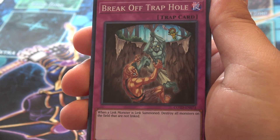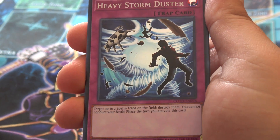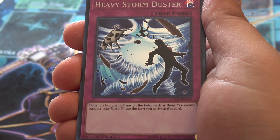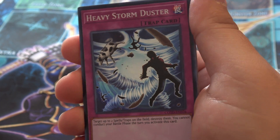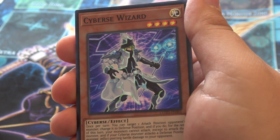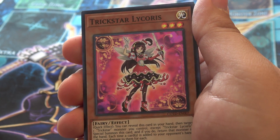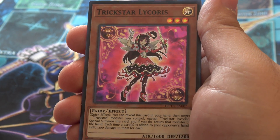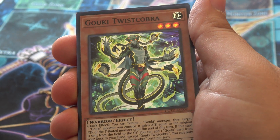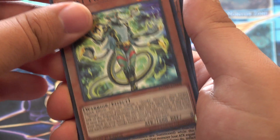Break Off Trap Hole — already trying to counter the Link Summons. Heavy Storm Duster — definitely something I would suggest picking up a playset from the set. Target up to two Spell/Traps on the field and destroy them. You cannot conduct your battle phase, but it's not going to matter if you're hitting their cards going into the phase. Cyverse Wizard — a lot of people are talking about Cyverse decks; I don't think they're quite ready yet, but we're getting their first support. Trickstar Lilybell Chorus — definitely one of the other better Trickstars in the set. Goki Twist Cobra — the hollow foiling is amazing on the supers.